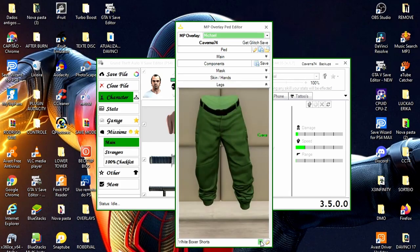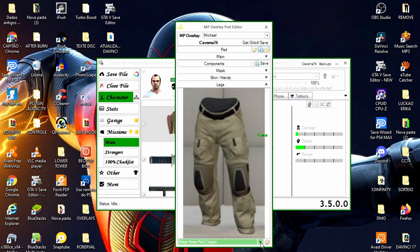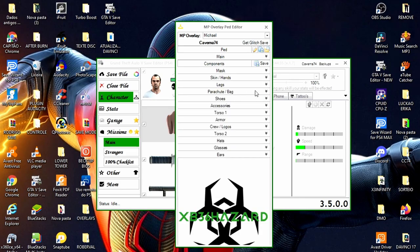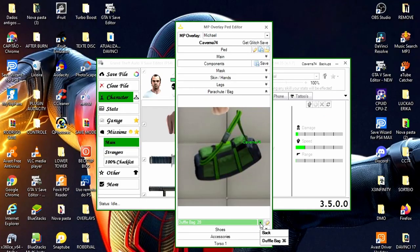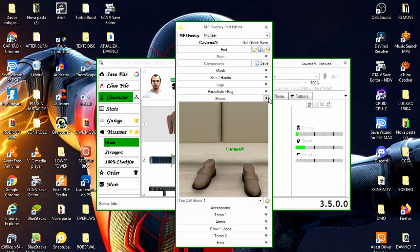Máscara tá ok. Luvas — a gente não vai utilizar essa luva, eu vou colocar uma outra depois. Leg: a gente vai vir aqui embaixo na setinha, clica de novo e com a setinha do teclado a gente vai procurar a calça. Eu vou colocar esta aqui, que é da Nuzi — esta calça que eu acho bem bacana. Vamos colocar aqui também uma bolsa da mesma cor, vamos fazer um traje preto e laranja.